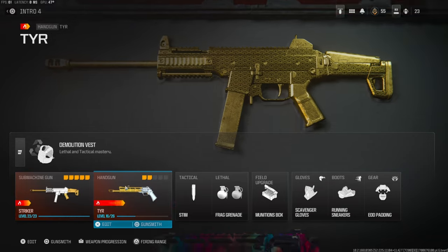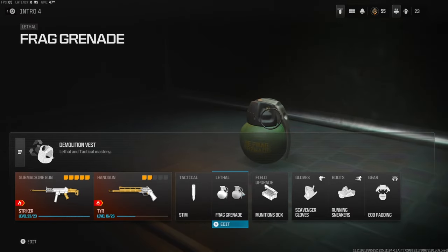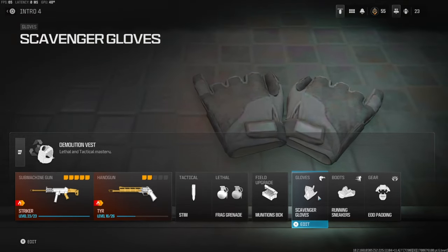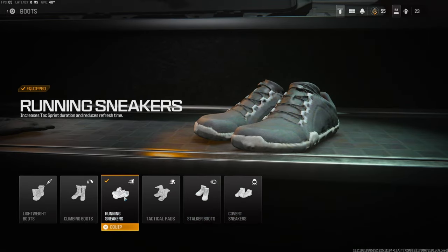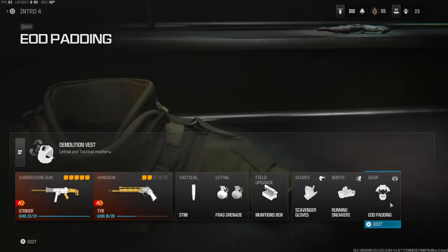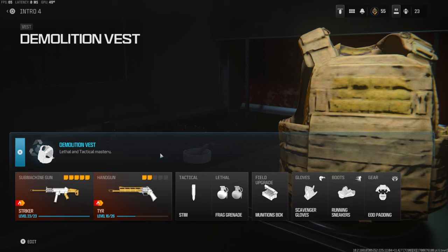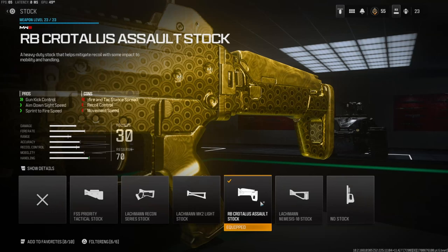Over on the handgun I'm going to be using the TYR. The tactical is the stim, the lethal is the frag grenade, field upgrade is munitions box. The gloves are scavenger gloves to basically get ammo off of people I've killed. Boots are the running sneakers — this gives you increased tac sprint duration and reduces the refresh time. Over on the gear we're using EOD padding, and for the vest I'm going to be using the demolition vest, which gives you two lethals and basically gives you resupply where if you use something it'll replenish over a little period of time.